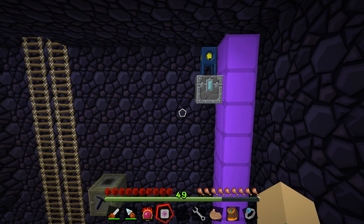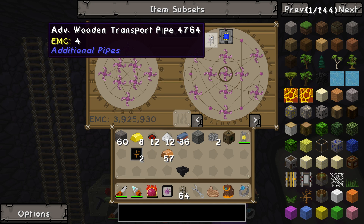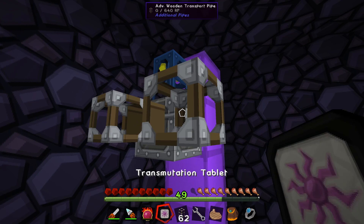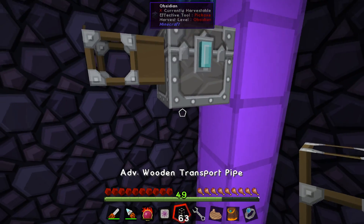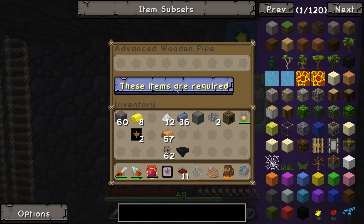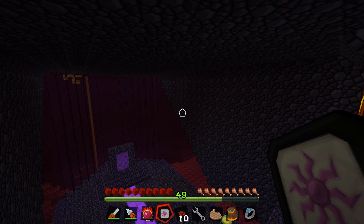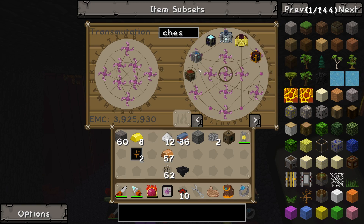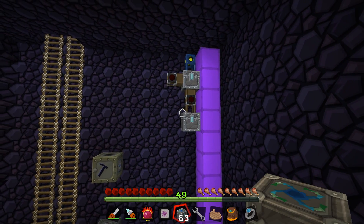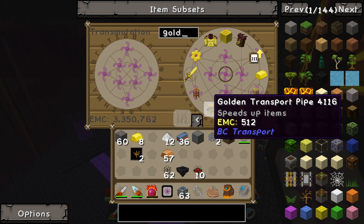We'll put the advanced wooden transport pipe here and we're going to tell it to take out certain ores. We're gonna put another one down here. We're going to put our basic gates on both of those - basic gate here and a basic gate down there. And then underneath that we're going to put another chest. This might not make a whole lot of sense yet but it will here in a bit. And then we just need to run the items using some golden transport pipes.